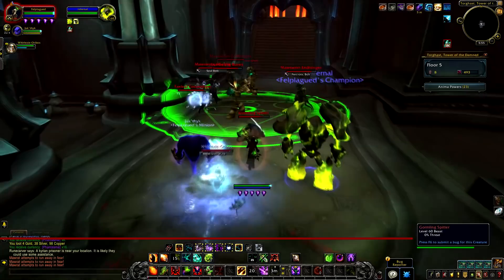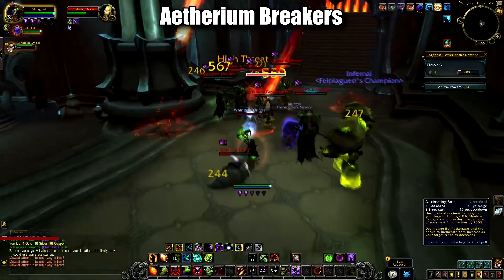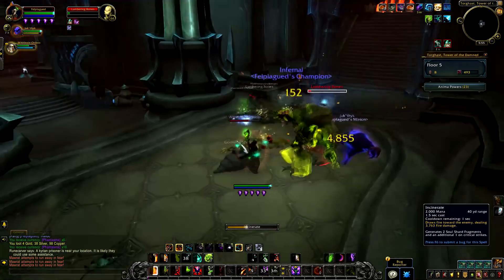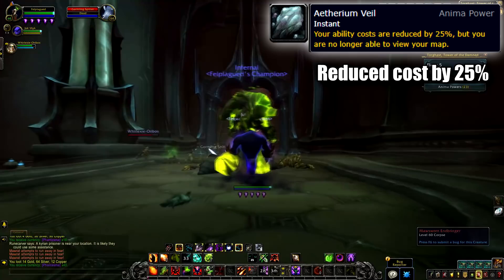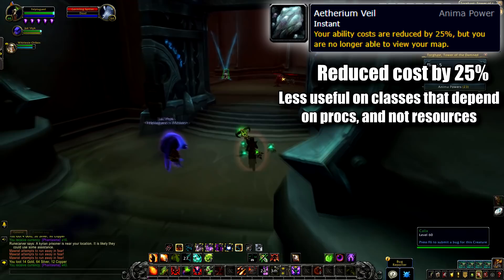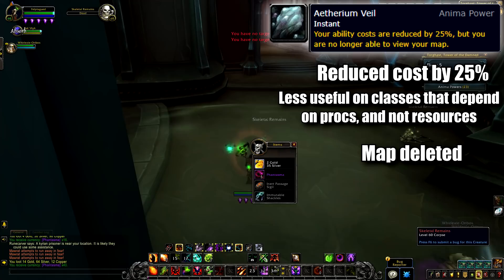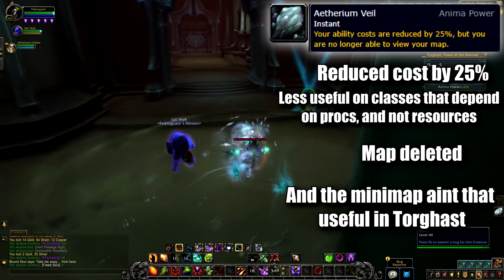At number 2, we return to the Aetherium Anima powers. However, these are very different — instead of weakening spell schools, they weaken you as a player by breaking the fourth wall. The first is the Aetherium Veil, which reduces the cost of your abilities by 25% — less rage, less mana, etc. Pretty good for most classes. And what's the cost? You can't open your map anymore. Your map is just gone. You still have your minimap, but no more big map, which can be important when exploring — though this is somewhat moot if you're playing with friends who can still see theirs.